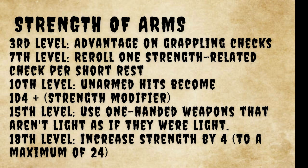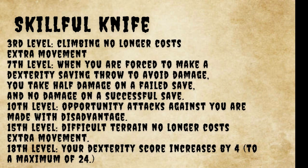For the Skillful Knife subclass: at third level, climbing no longer costs you extra movement. At seventh level, when forced to make a Dexterity saving throw to avoid damage, you take half on a failed save and no damage on a successful save. At tenth level, opportunity attacks against you are made with disadvantage. At fifteenth level, difficult terrain no longer costs you extra movement. At eighteenth level, your Dexterity score increases by four and your Dexterity maximum increases to 24.